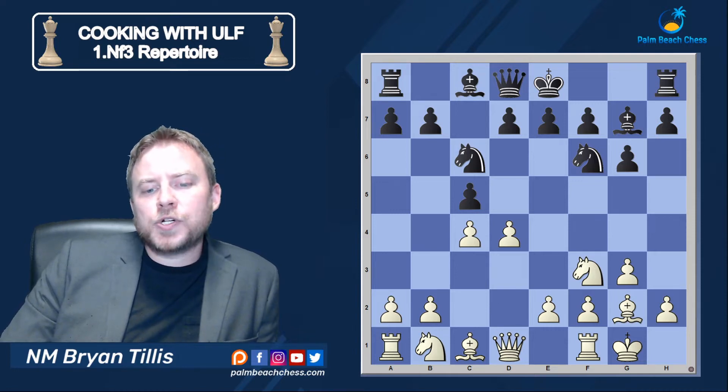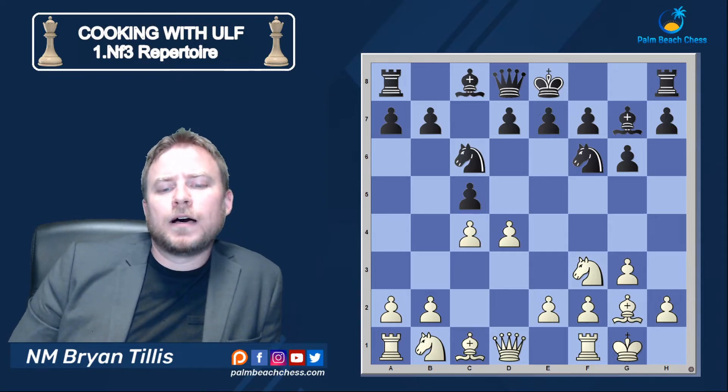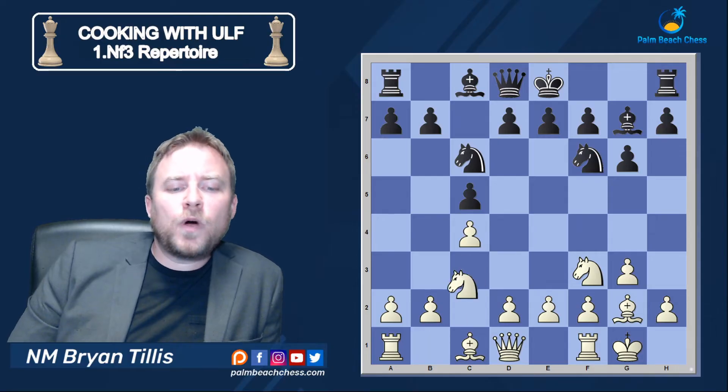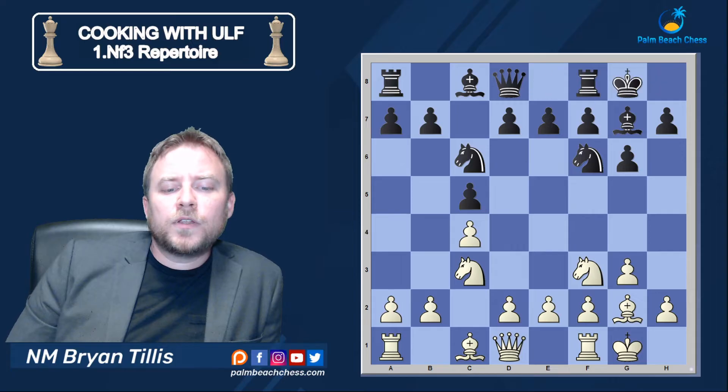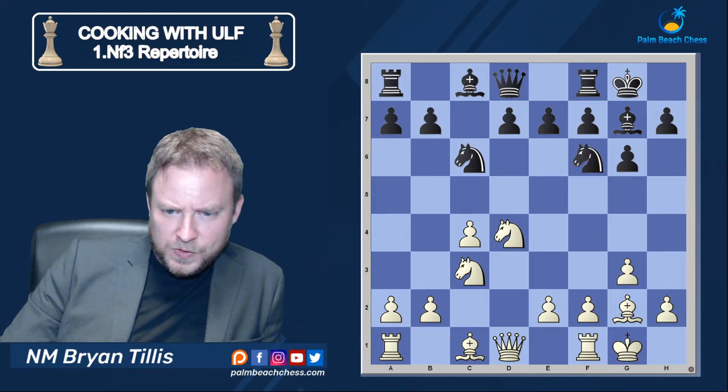I really like Andersson's move order with the immediate d4, taking away that d5 drawish line. The move order matters — you want to avoid that line. Otherwise you could very much get this type of position, and this is the typical position that you get.